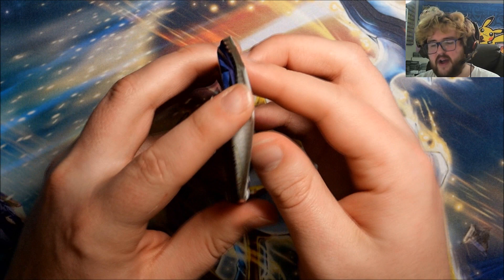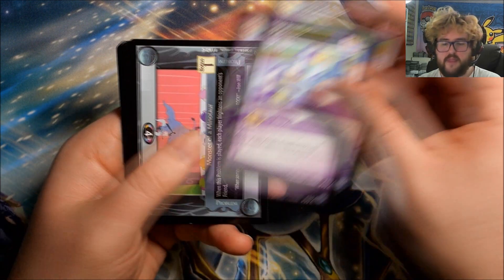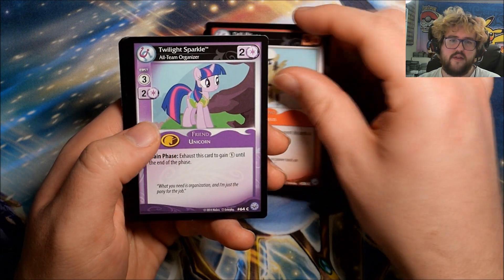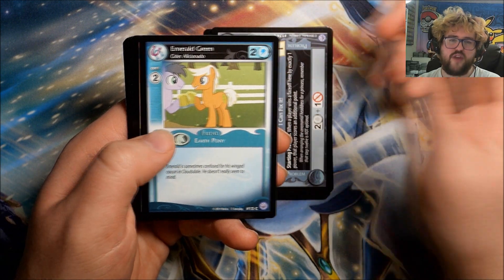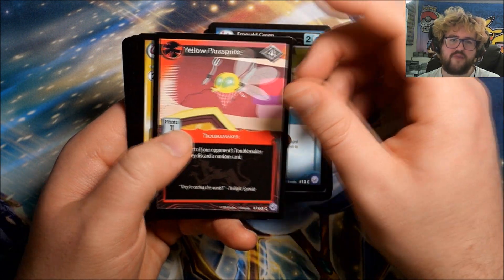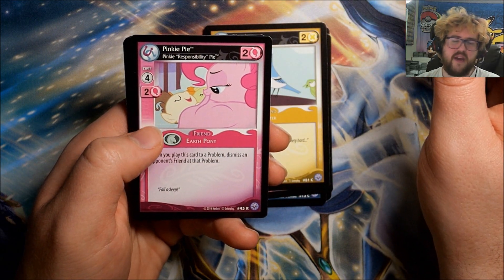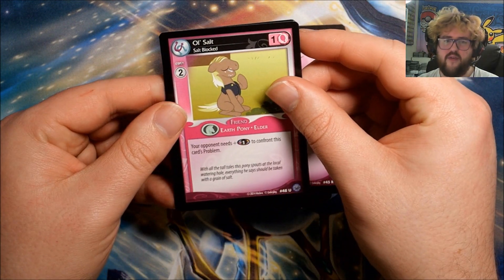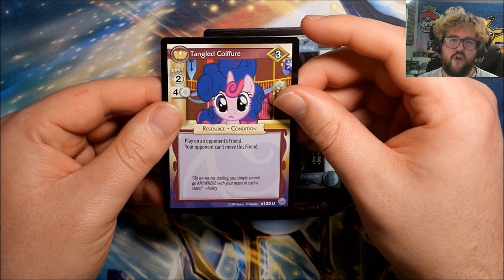Final pack, number 36: Mint Julep, Monster of a Minotaur, Drill Bit, Twilight Sparkle, I Can Fix It, Emerald Green, Yellow Parasprite, Blue Jay. Our final rare is Pinkie Pie: Pinkie Responsibility Pie — I think we already got one of those. Final uncommons: All Salt, Wrapping Up Winter, and Tangled Koi Fear.